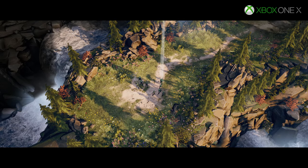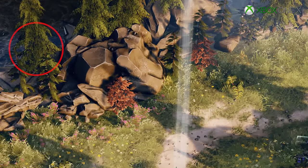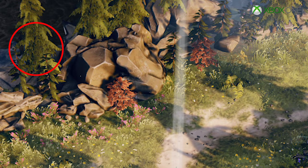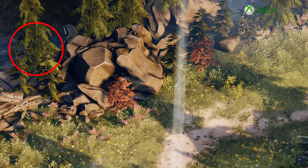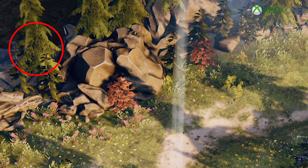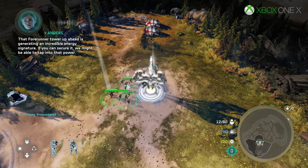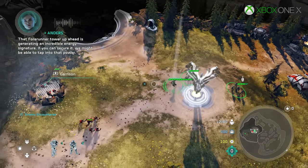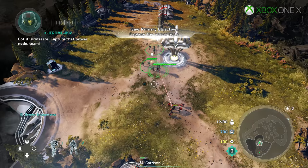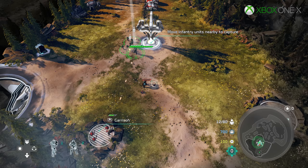The most obvious difference comes with the increased resolution of certain alpha transparencies such as grass, foliage, and the leaves on trees, which are all clearly defined on the Xbox One X version, whereas on the base Xbox One they're quite blurry and lacking in fine detail. This kind of increase in pixel count benefits all the small elements of the game — from the tiny particle effects to the pockets of rubble dotted around on the ground — adding up to a far more refined presentation.